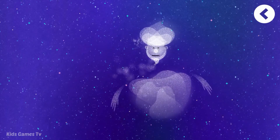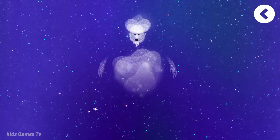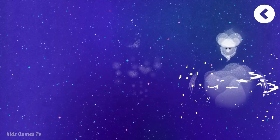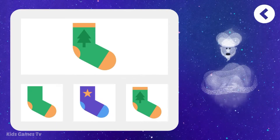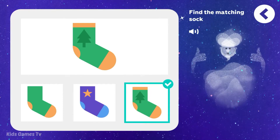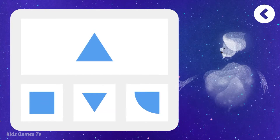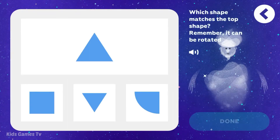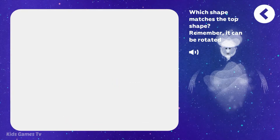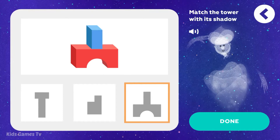Wow, hello! Those were some really fast races — I couldn't even keep up. Only a few more problems left. Listen carefully: 3, 2, 1, go. Find the matching sock. That's it. Which shape matches the top shape? Remember, it can be rotating. Well done. Match the tower with its shadow. Good job.